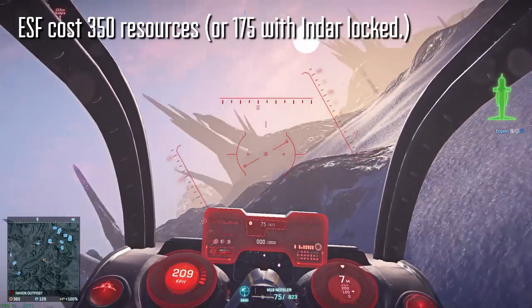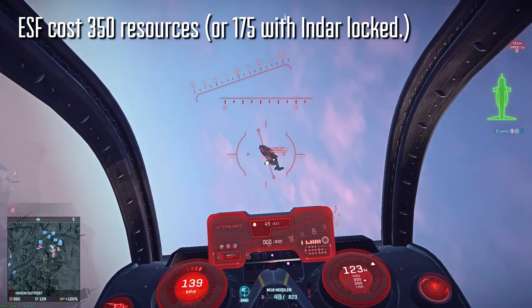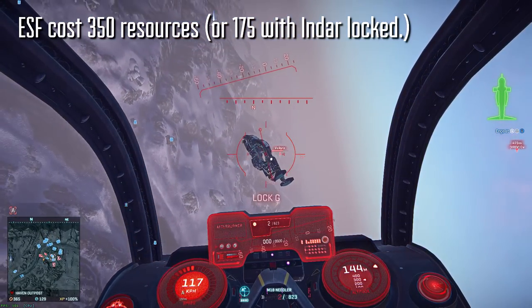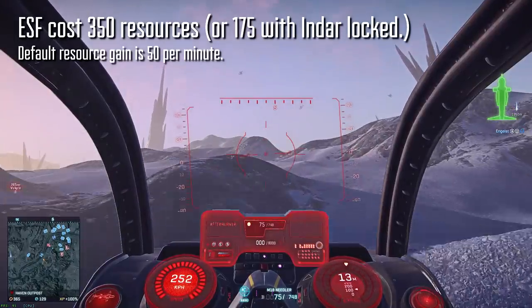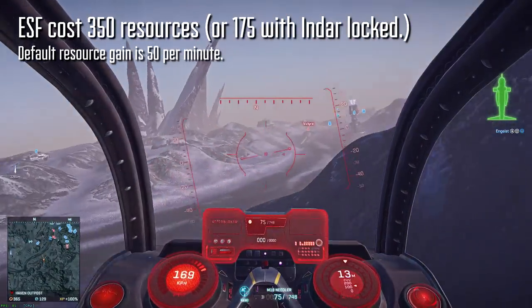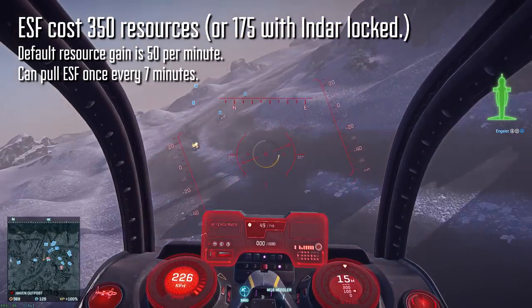Empire-specific fighters cost 350 resources to pull. If your faction has locked down Indar, you'll also receive 50% off aerospace resources, which means 175 resources to pull. By default, you rake in 50 resources per tick, with more if you're running a boost or a membership. At 50 resources per tick, if you aren't using any resources on your infantry loadout, you can pull an ESF once every 7 minutes.